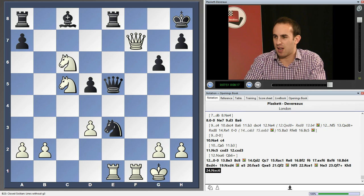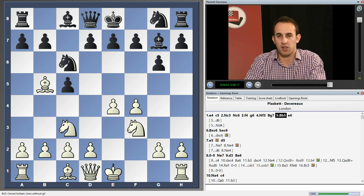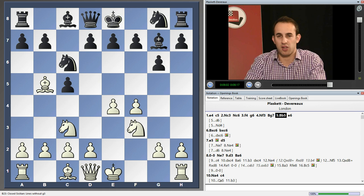So, one illustration there of this line. I'm not a believer in this e6 move on move 5, and I'm not a believer in d6. I really feel like black's only move to maintain the balance is to play knight d4. And that brings us to our main lines, which will be examined on this DVD in some detail. We'll see you next time.